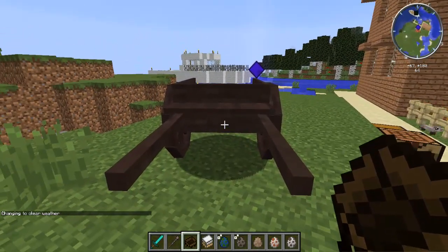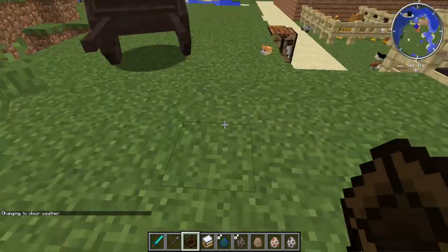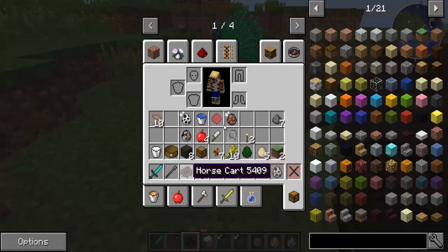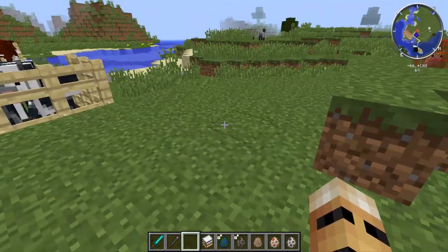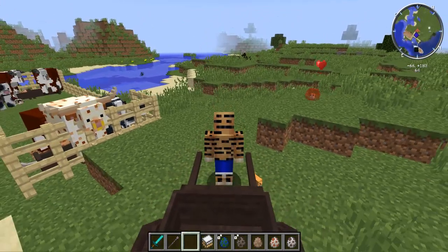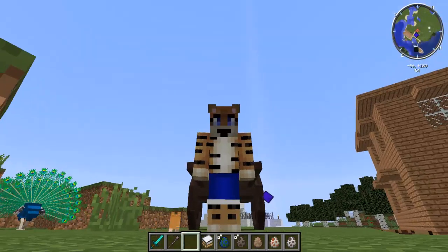Let's place down the cart. You can actually pull it yourself just by right-clicking on it. You may need to right-click with an empty hand. There we go - the cart is attached to me and I'm just dragging it along. Obviously I don't want to do it myself, so let's go and grab the horse.